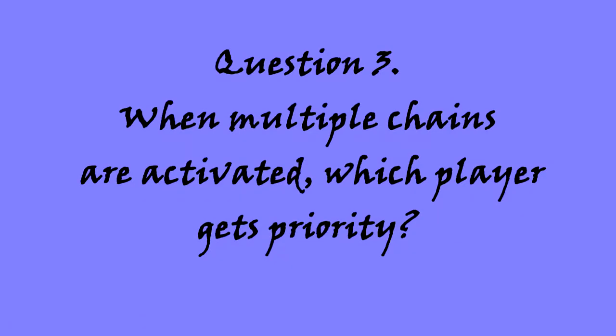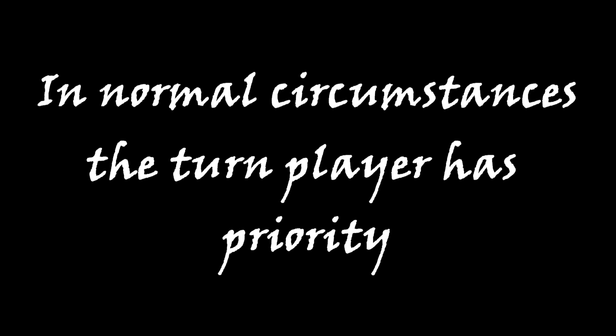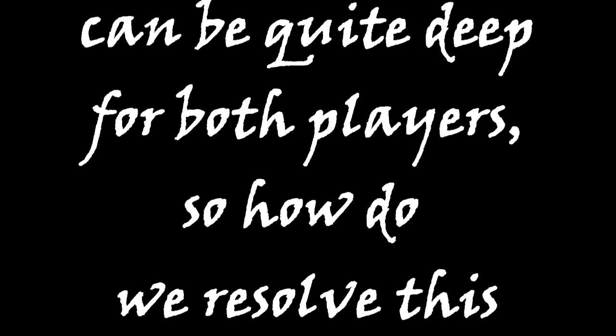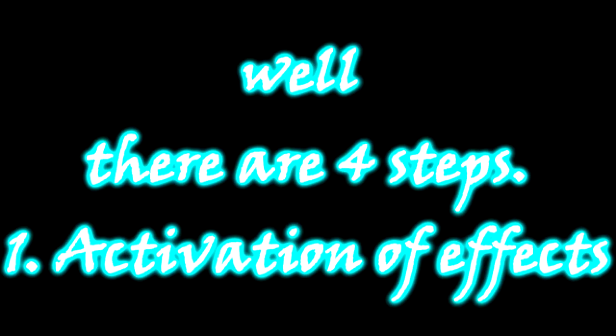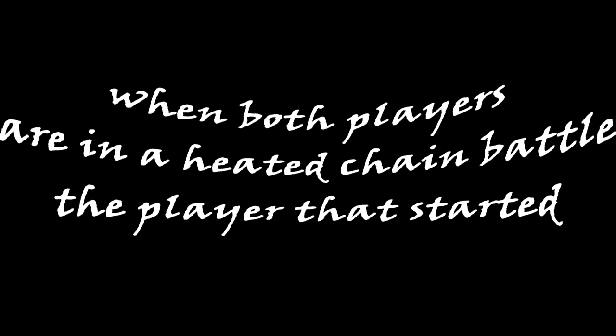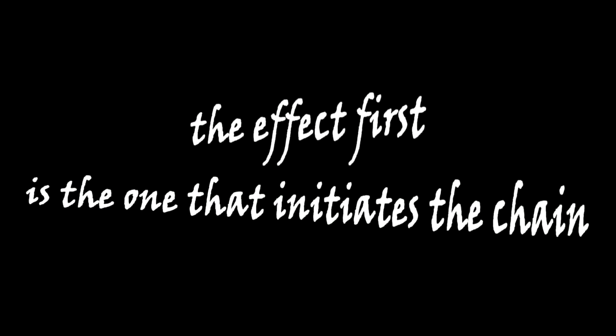Question number 3: When multiple chains are activated, which player gets priority? In normal circumstances, the turn player has priority. However, there are certain instances when chaining can get complicated for both players. There are 4 steps. Step 1 — Activation of effects: when both players are in a chain battle, the player that activated their effect first initiates the chain. Player 1 activates an effect, it goes to player 2, alternating back to player 1, then player 2.